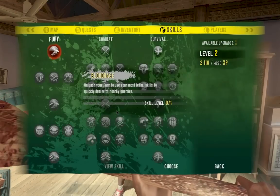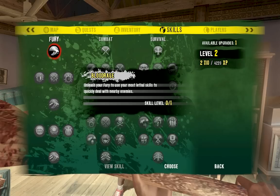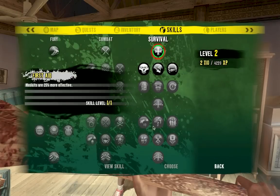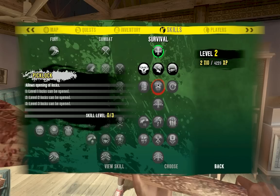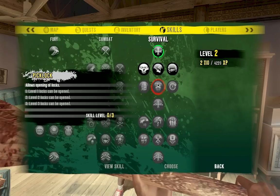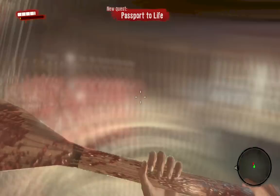Level up! Spend some points. Fury is for your rage ability. Combat is just regular combat abilities that help you kill zombies on a regular basis. Survival has a lot of health talents — it also has lockpicking, which especially if you're playing by yourself you really need to get. Some people get frustrated because you spend all these points to get lockpicking and then a level 3 chest will have absolutely nothing in it. But really, I get some of my best weapons from locked chests. I might play co-op with a friend, but until we figure that out I'll be playing solo.